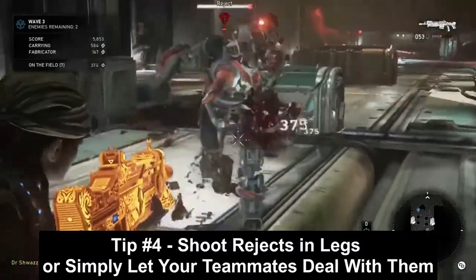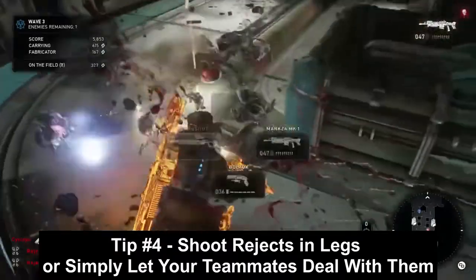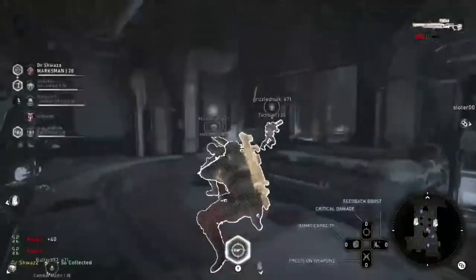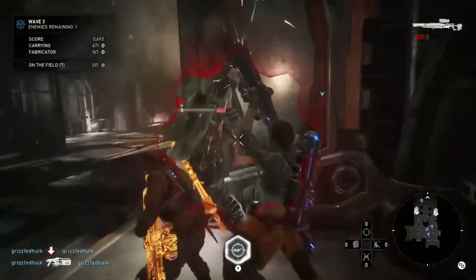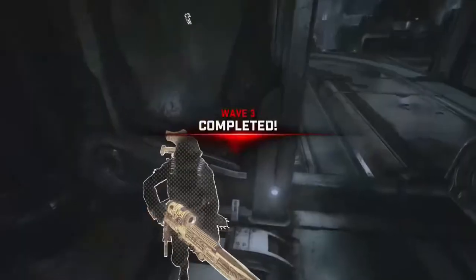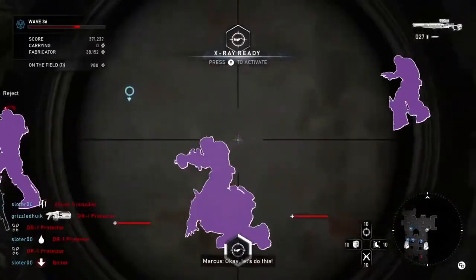One of the weaknesses of the marksman is dealing with rejects and smaller enemies. You want your teammates to probably take them out — chainsaw or Lancer them down. I wouldn't use Longshot ammo on them because you don't want to waste ammo; rejects have a ton of health. So just shoot them in the legs with the Boltok — that's the easy way to deal with rejects.